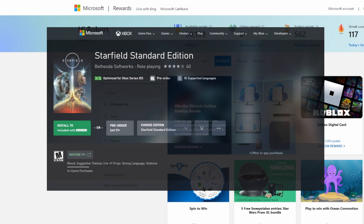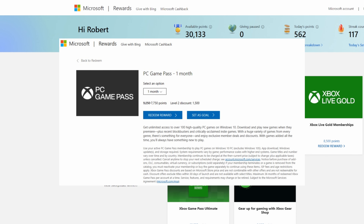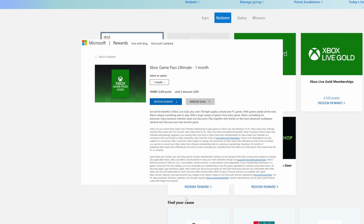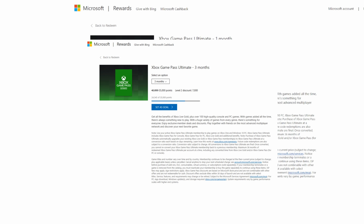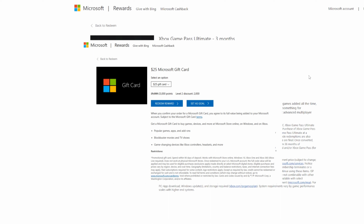Now that you've earned all these points, what do you do with them? Spend them on Game Pass. Since Starfield is an Xbox Studios game, you'll have access to it on day one as part of your Game Pass subscription. You can spend 7,750 points on PC Game Pass for one month, 12,000 points for Game Pass Ultimate for one month, 35,000 points for Game Pass for three months, or buy a bunch of other rewards like Xbox gift cards so you can just buy the game outright.